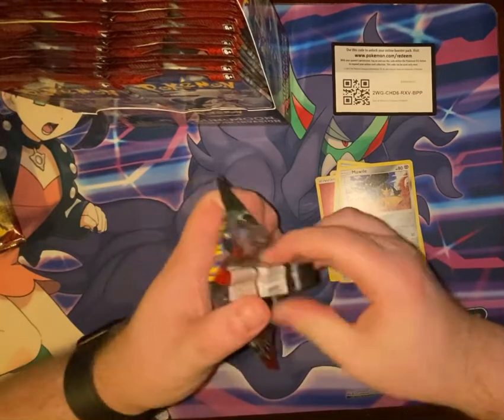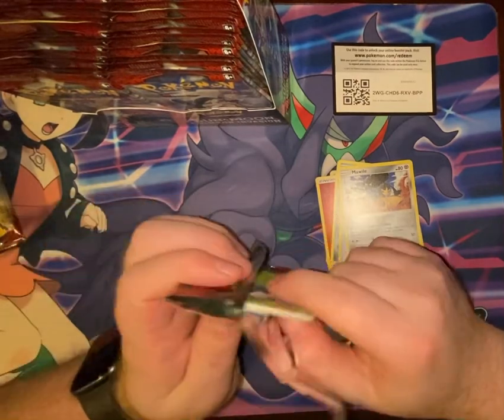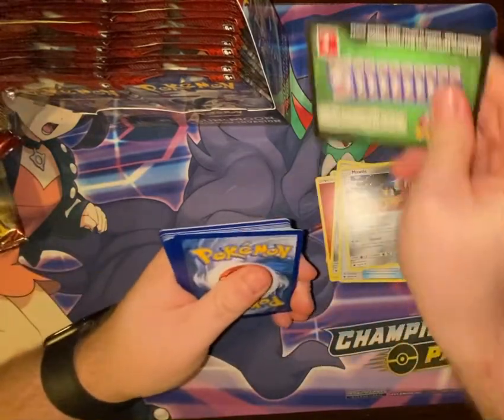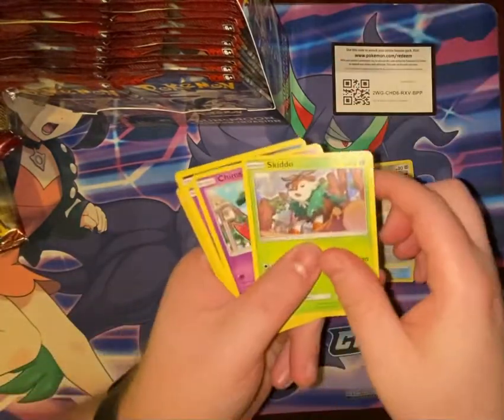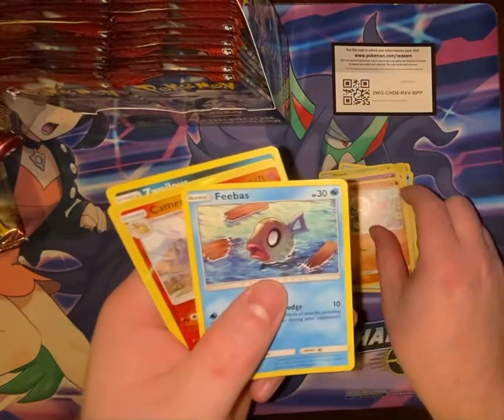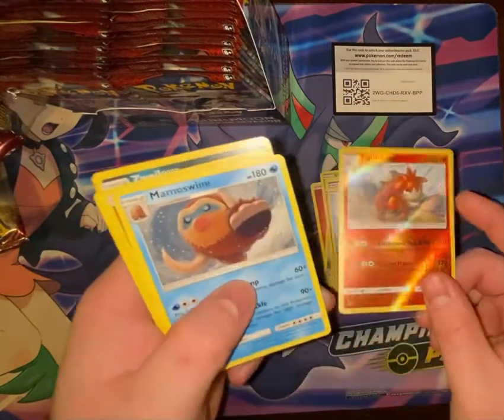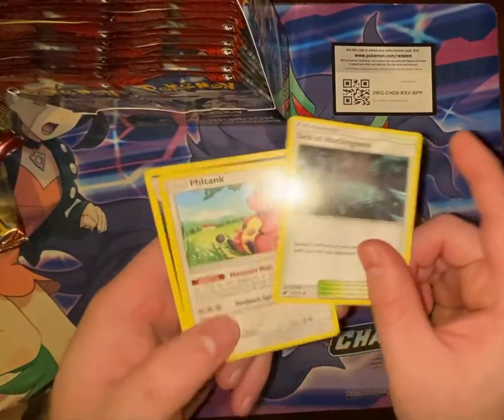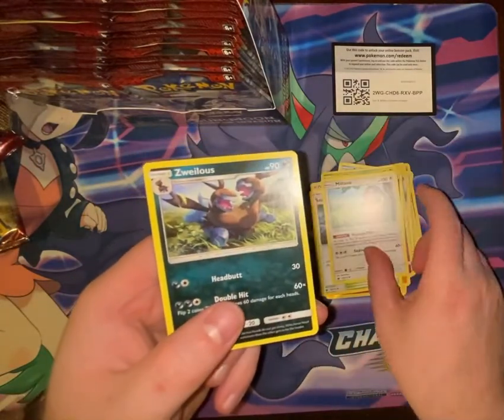I've opened a couple packs of this set here and there, but I'm not sure exactly what the chase cards are. Pack two: Skiddo, Chimecho, Misdreavus, Stufful, Feebas, Camerupt, Mamoswine, Fire Energy, Sea of Nothingness, Miltank, and Zoalus.